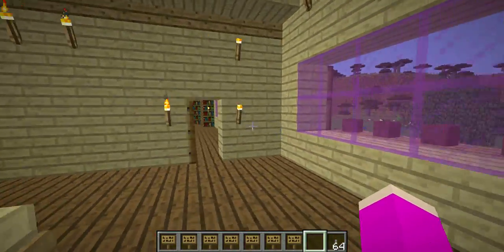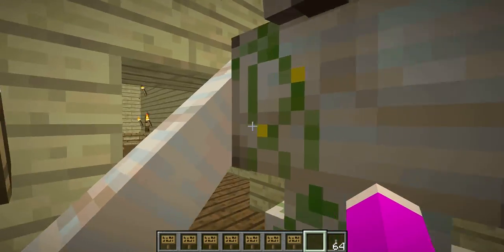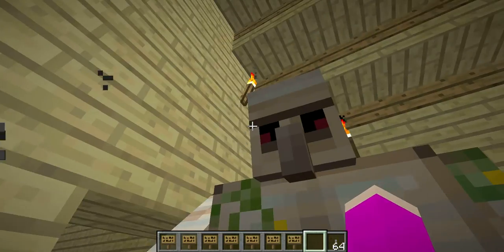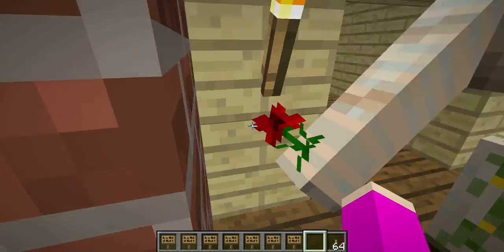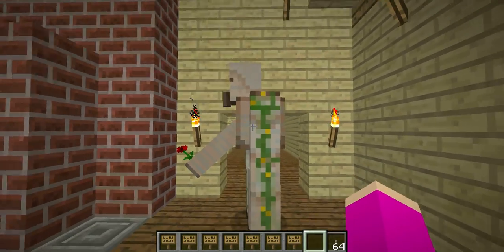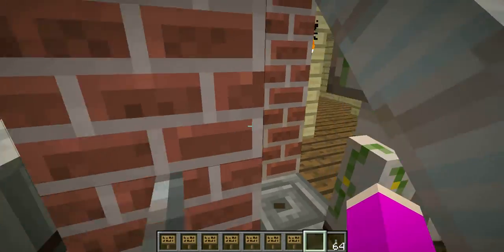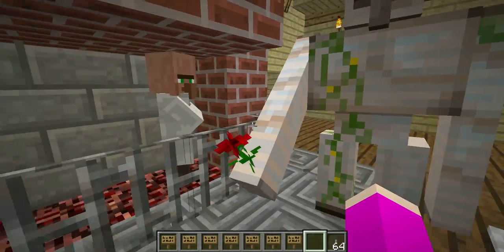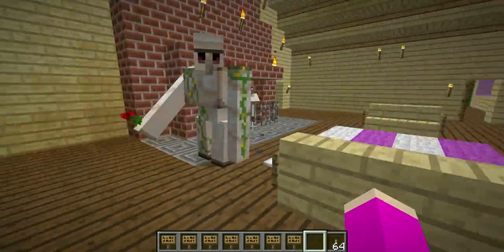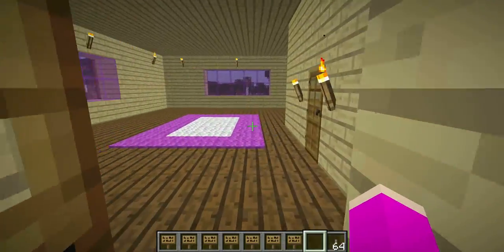Hey guys, it's Crazy Creative Girl, aka CCGirl, and welcome back to another Minecraft video. This is like a really rare moment — look, he's giving the rose to the wall. We almost never see this happen. He's giving it to Santa or me, I'm not really sure where he's going. Anyway, we are back with another custom command video, and today it's involving the bedroom.